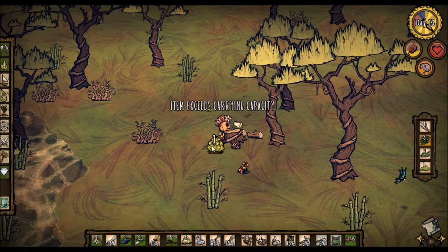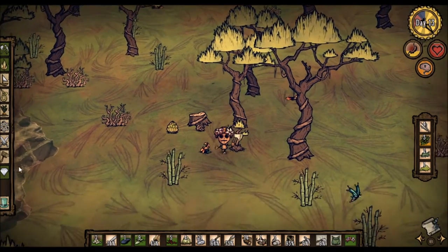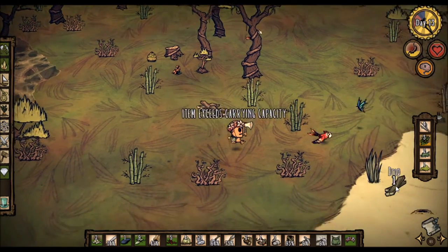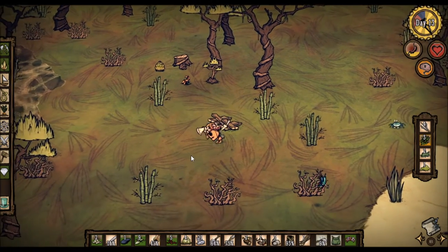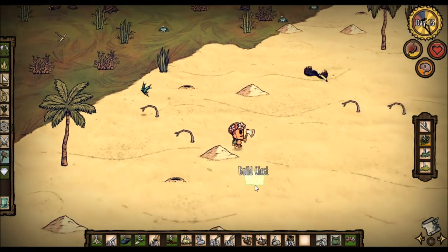Another banana we have to put down, another pinecone — that's the worst. We leave this 9% pickaxe right here, bring these, go build a chest, drop some stuff off, and then work from there.